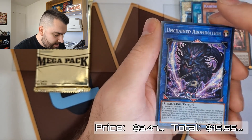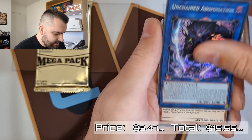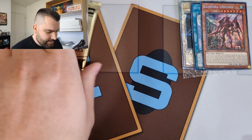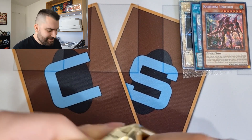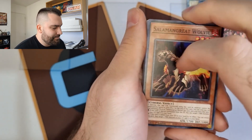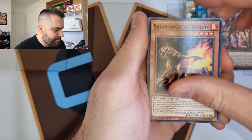Storm Dragon's Return into Unchained Abomination as a secret rare — we'll take that, that's pretty cool. Did we get the common I need? Nope, didn't get it. Still got two Unchained links though, so that's nice, because my Unchained Abomination is just a super from the OTS pack, so I'll take the upgrade.